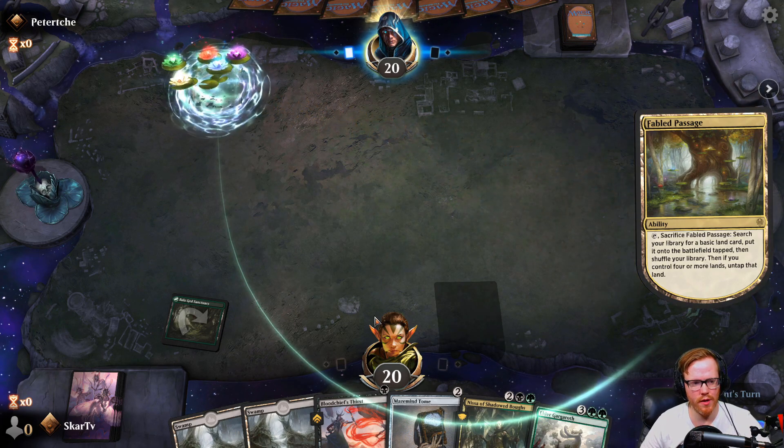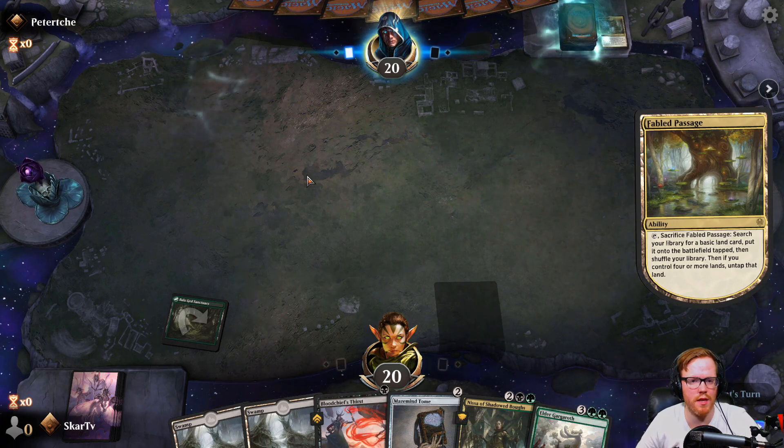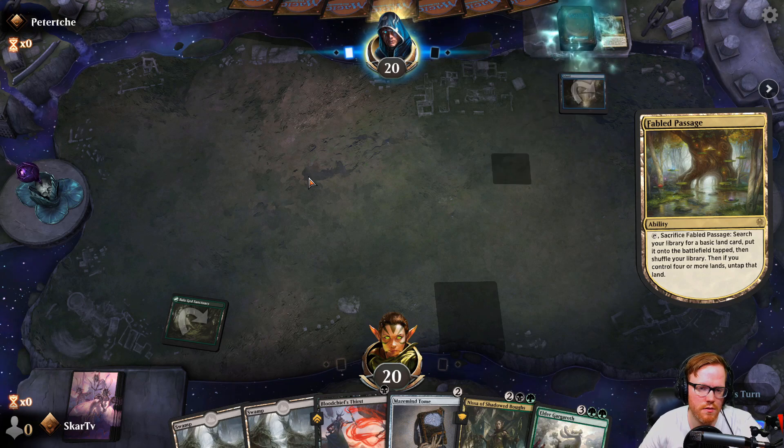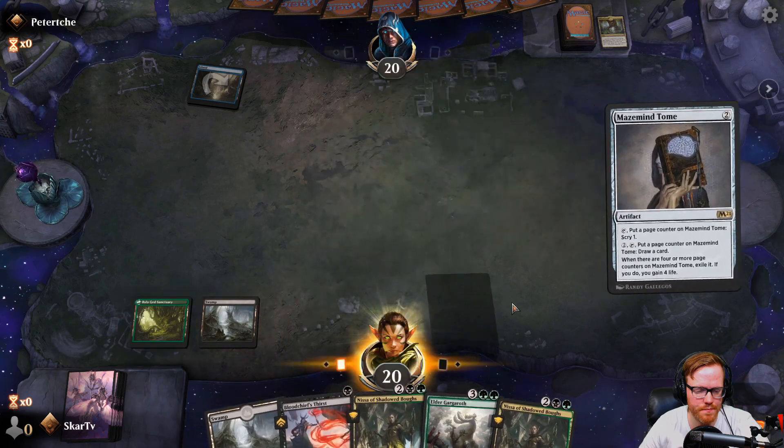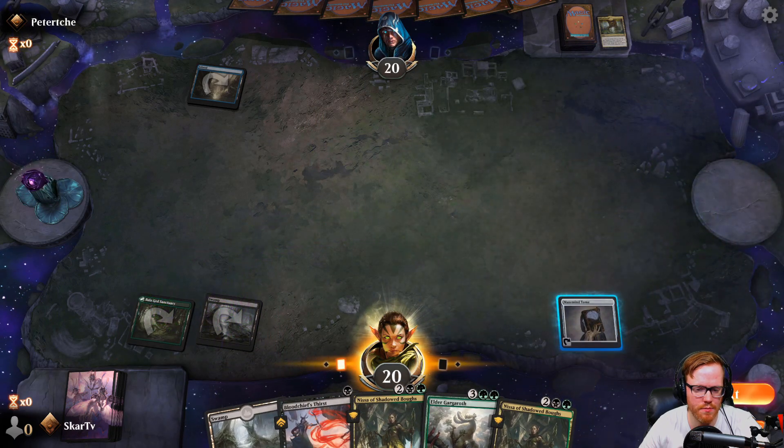Fable Passage is a pretty good play for us, so that means they're not gonna play anything at the end of our turn. We got blue mana, which is always a good sign. It's always a possibility that they're possibly playing rogues.